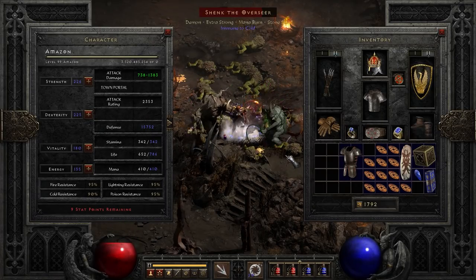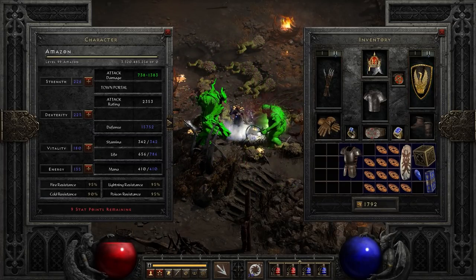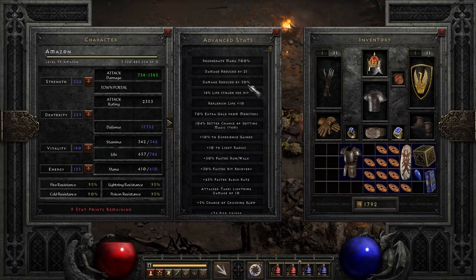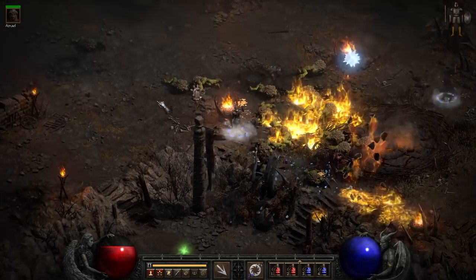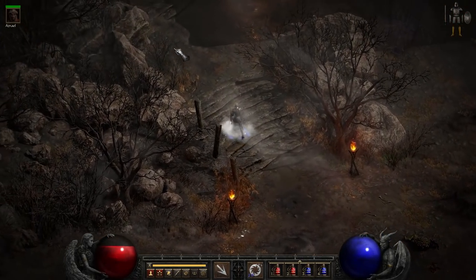Number four: we've geared her up with Crown of Ages, Guardian Angel, and Storm Shield, so she's got 50% damage reduction on anything that does hit. We also have a flat damage reduced by 21. Yeah, this is a very, very silly build.